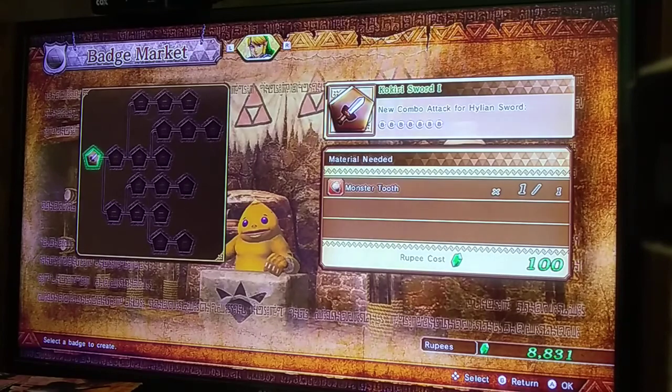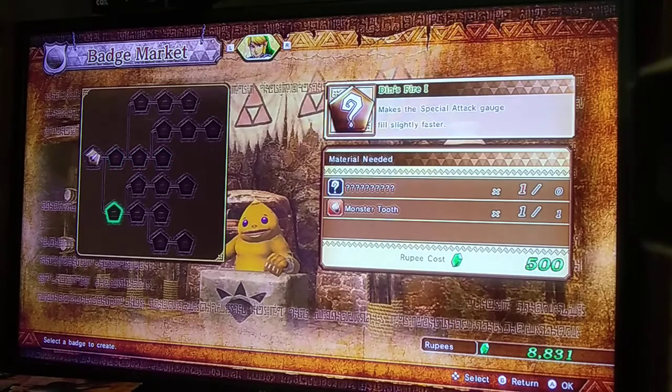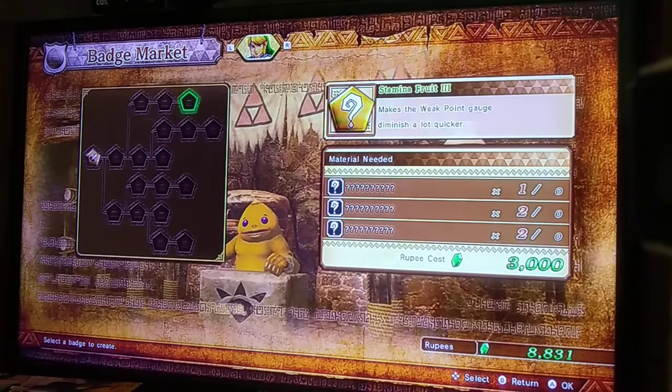Here's the attack badge mark. The first string is the Kokiri sword. The Kokiri sword badges give you extra attacks. Bronze ones are usually easy — they just use bronze materials. Silver ones use a bronze material and some silver materials. Gold ones use at least one gold material, which are hard to get, as the name implies. They usually use gold and silver materials.